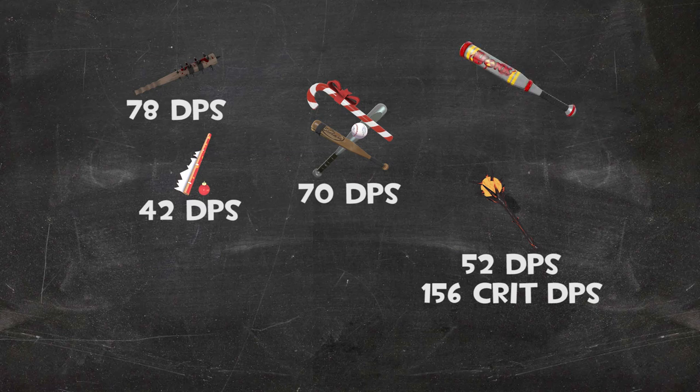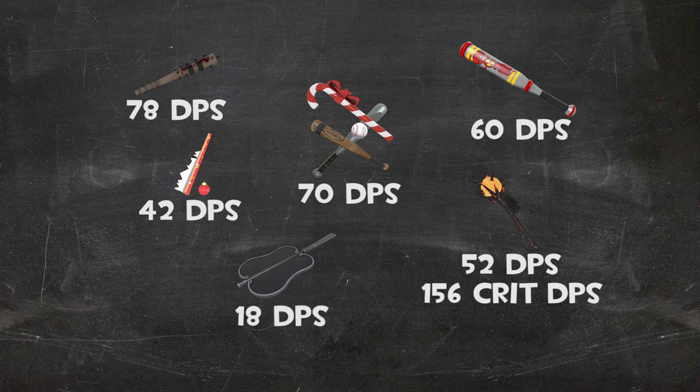The Atomizer hits for 30 damage a swing, meaning it throws out 60 damage per second. And finally, probably the most powerful melee here, the Fan of War hits for 18 damage per second. Which means, when this bad boy is crit boosted, it's swinging for 54 DPS — only 16 below our stock bat.